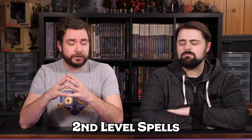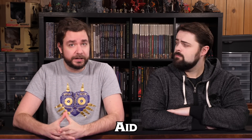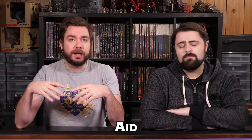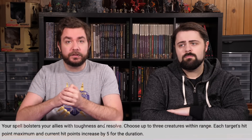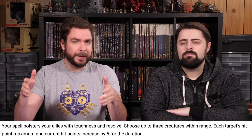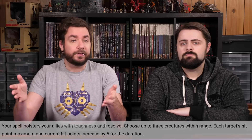Moving into second-level spells, there's one we've talked about several times that we consider very underrated: Aid. Aid is a second-level spell that allows you to choose up to three party members, who get to add five to their hit point maximum — and their hit points increase by that much. With the spell lasting eight hours, you cast it at the start of the adventure and your entire party has additional hit points. It's incredibly useful — it's an extra hit that everyone can take.